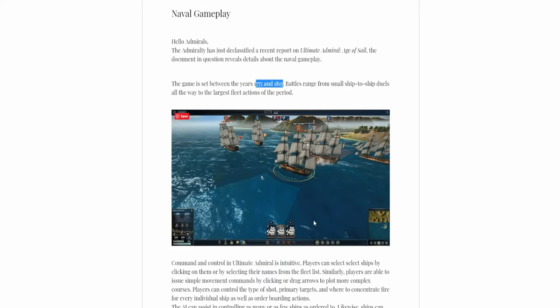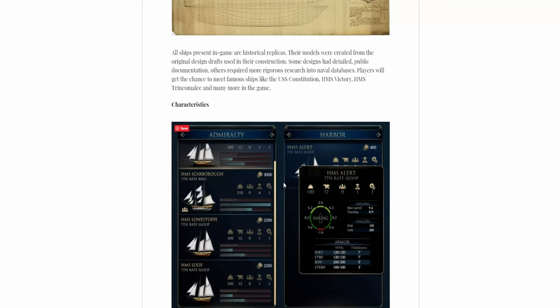So as to no one's surprise, they're wooden ships and they're using historical replicas — you can expect ships from Naval Action basically. As I said in the video, there were some recognizable ones: this is the frigate, that's the Agamemnon — a bit hard to see in this small picture, but you get the point. Maybe we'll see some that aren't in Naval Action, but we'll see.